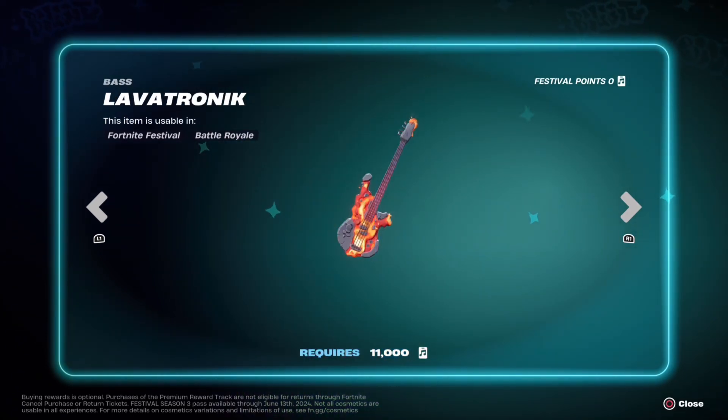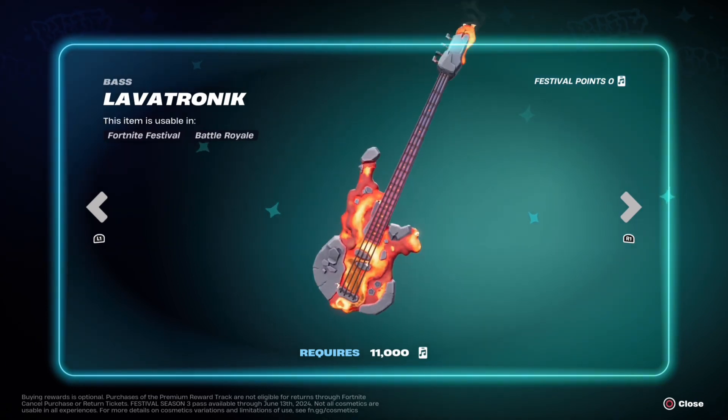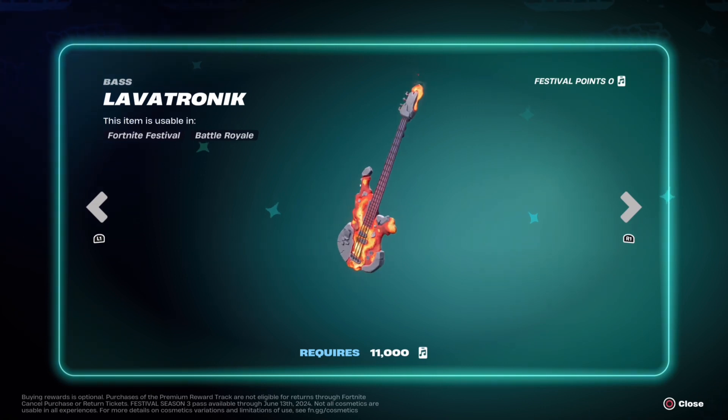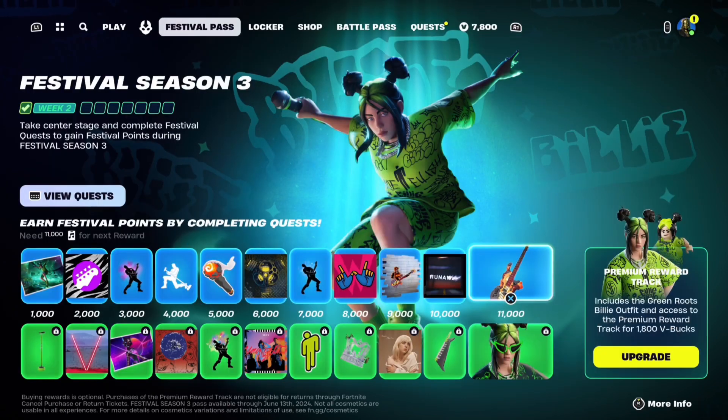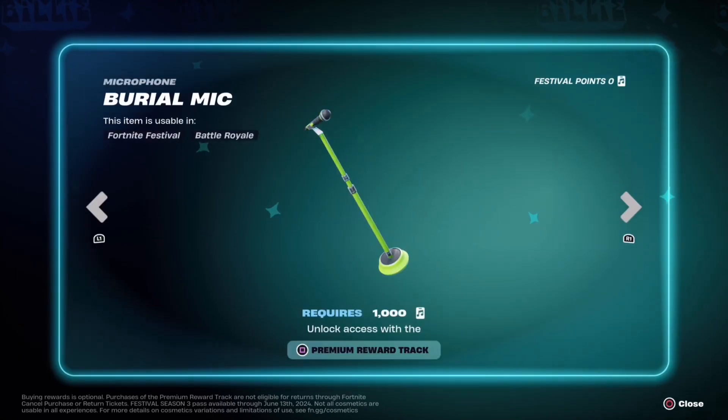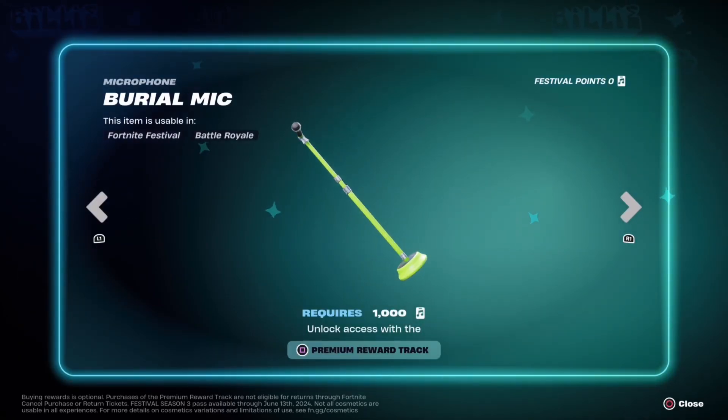There's a Hot Baseline spray and the Runaway jam track — lots of jam tracks here. Finally, the big reward for the free track is the Lavatronic Bass Guitar — that's pretty cool. Then looking at the premium track, the first reward is the Microphone Burial Mic.